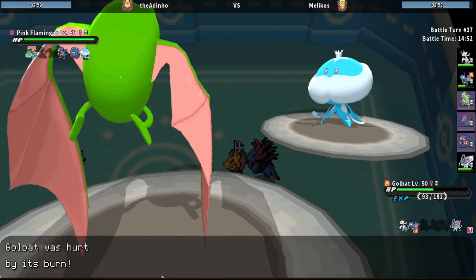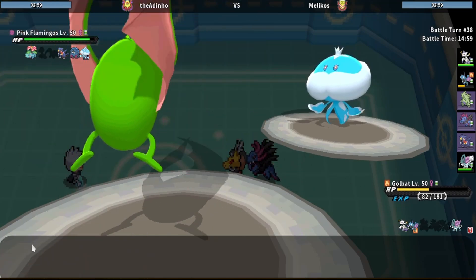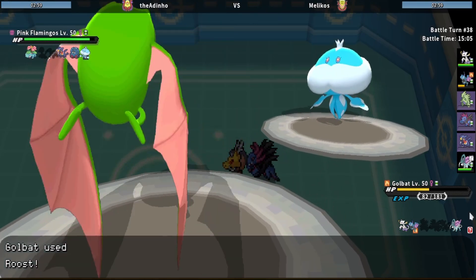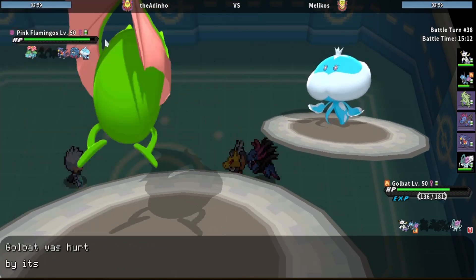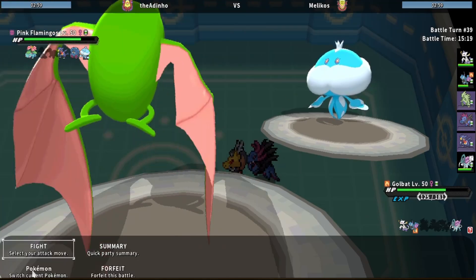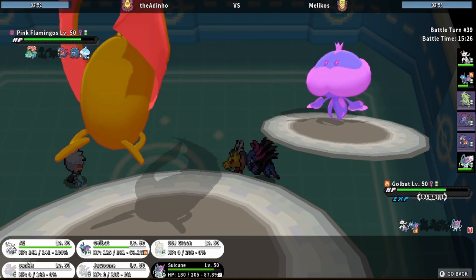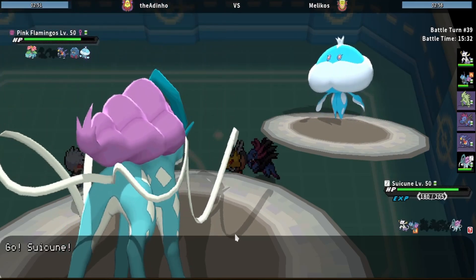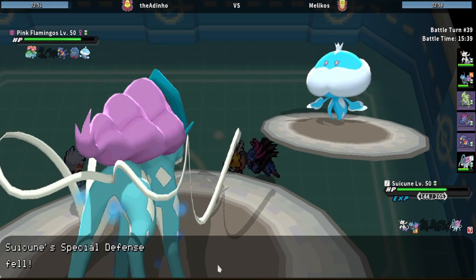I'll just Roost once more and then go Suicune. I'm still going to need Golbat for Tangrowth — doesn't have Regenerator but if I Calm Mind up I could technically do a lot with my Suicune. But I do need to beat Venusaur first. He's going for Shadow Ball, and now there's the SpDef drop — are you kidding me bro? It is what it is.